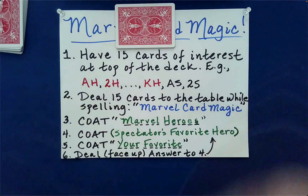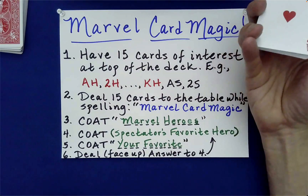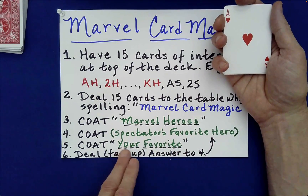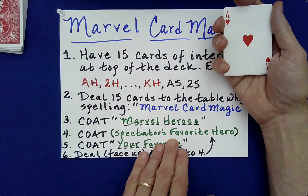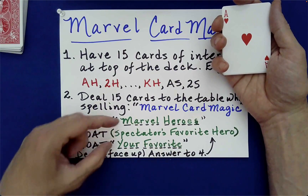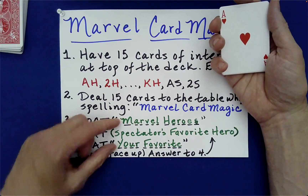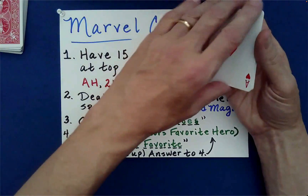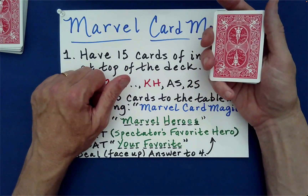Now we're going to perform what's called an off-centered triple coding of the cards. We simply spell out 'Marvel Heroes,' followed by the spectator's favorite hero, then spell the phrase 'your favorite,' and then deal the cards face up as you spell out their hero's name. Notice that 'Marvel Heroes' has exactly the same number of letters as 'your favorite' — and that's important for this off-centered over-coding.